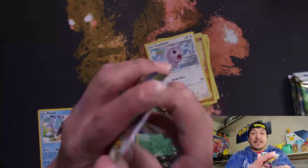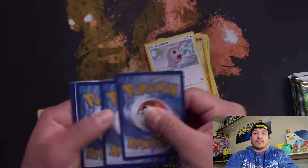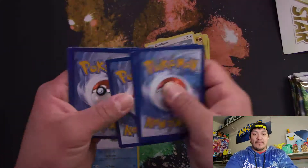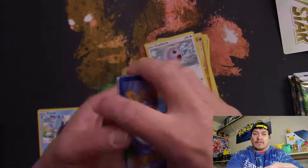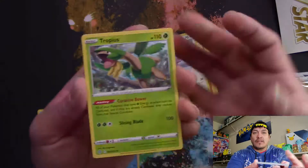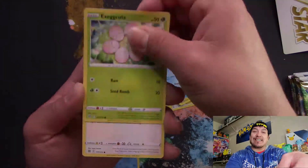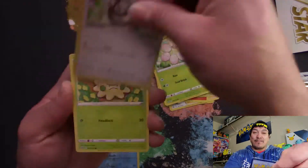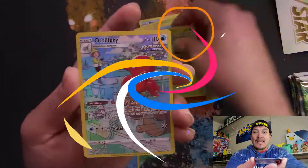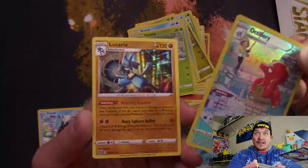Arceus artwork — however you want to say it, up to you. Code card. One, two, three. It does come with the V-star, it's the same thing as the marker, just use it. So we'll put that to the side. Tropius, Froslass, Beartic, Excadrill, Starly, Shroomish. And I see something — there we go, a trainer card from the trainer gallery! Artillery. Go ahead and sleeve that up. Oh, and a Lucario with the Kamehameha!